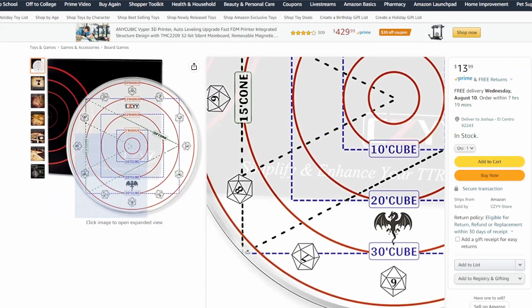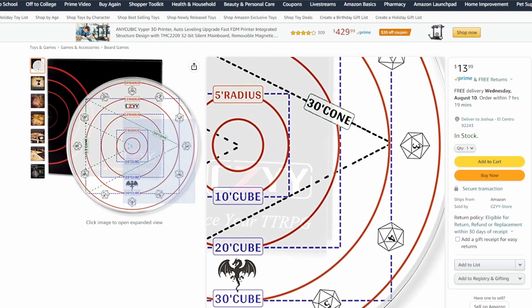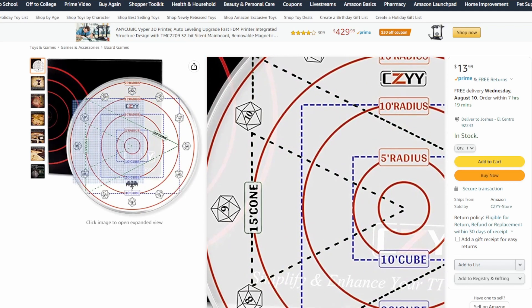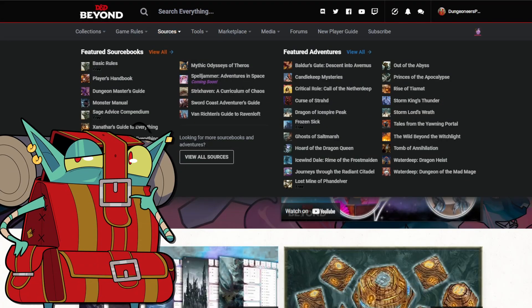Trying to measure out the area of effect of spells can be tough, but luckily my buddy gifted the entire playgroup an AOE damage template, which has come in clutch to figure out the correct measurements for a spell's area of effect range. It's clear plastic with different colored marks to help differentiate the most common area measurements found in spells and abilities.